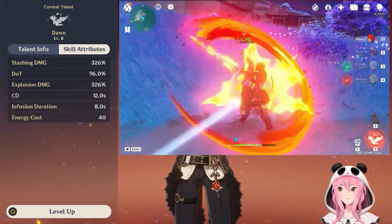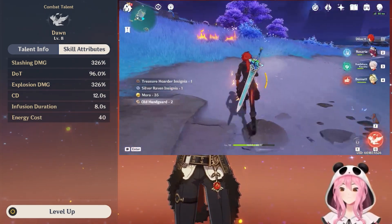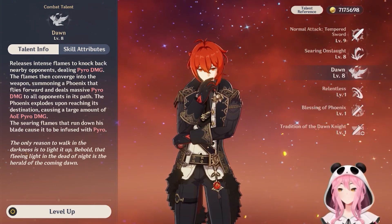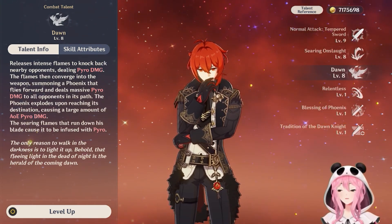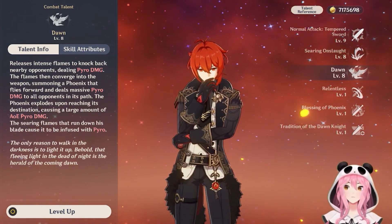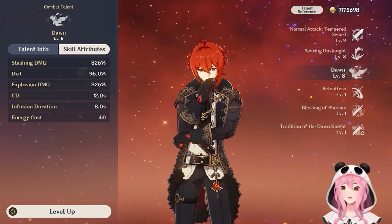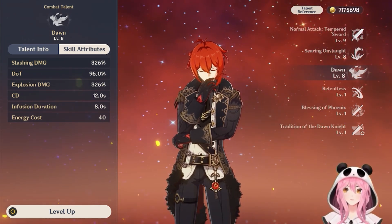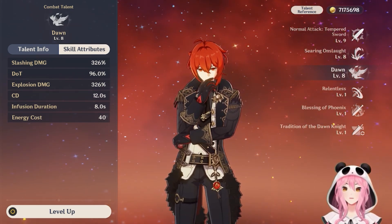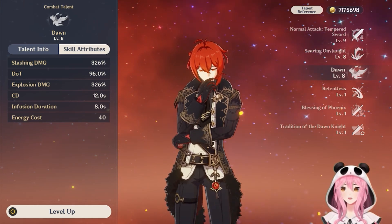The important thing about this burst is actually not its damage. What's important is the infusion duration — this burst infuses Diluc's normal attacks with pyro, meaning all of your normal attacks will be doing pyro damage instead of physical. This is really good, especially when you're using him with Vaporize or Melt, so you're able to consistently trigger more elemental reactions for more damage overall. The burst also has a very low cost of 40 energy, which is why Diluc doesn't need as much energy recharge as other characters. Searing Onslaught can be used up to three times and generates particles each time, making it very easy to keep the burst going consistently.